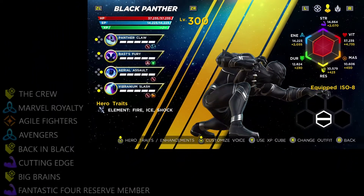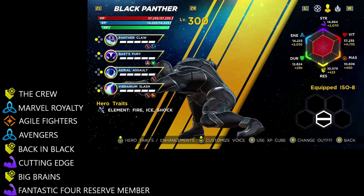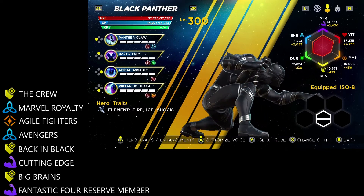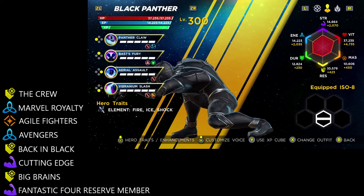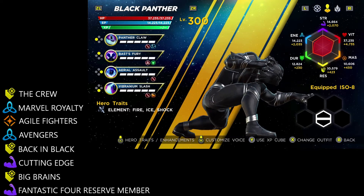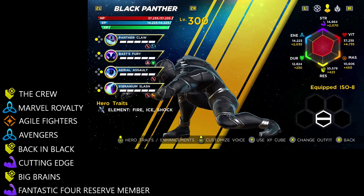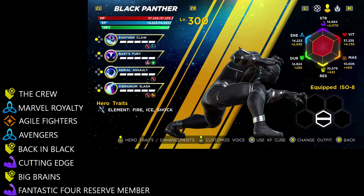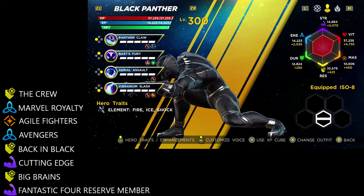Before we jump into anything, we want to make sure that we look at the synergies from team building that you can incorporate onto your team if you plan your roster correctly. Now, we have a couple of synergies that you'll see listed over on the left side of the screen in one of four different categories. Do keep in mind that there are six different synergy types which you can build out through your team. The ones we're going to talk on first are the ones with those yellow icons — that is the resilience synergy. This has more to do with how well you can tank certain hits within a fight, specifically some more of the energy-based attacks rather than brute force landed blows. Those synergies are labeled as the Crew, Back in Black, and Big Brains.